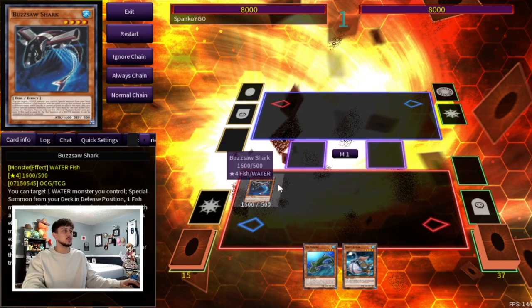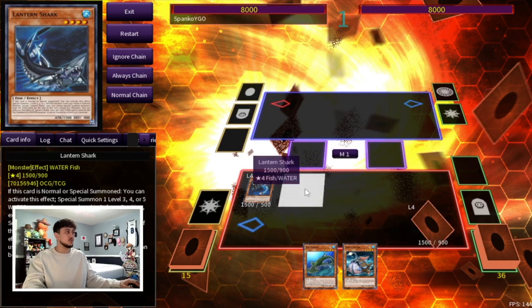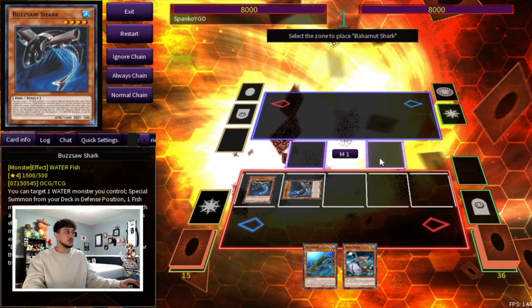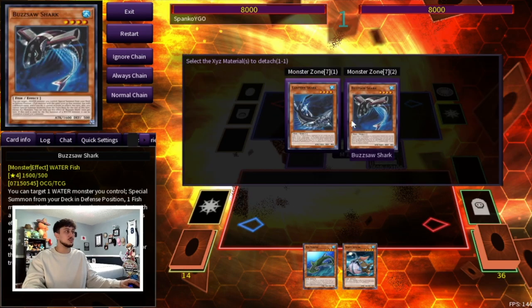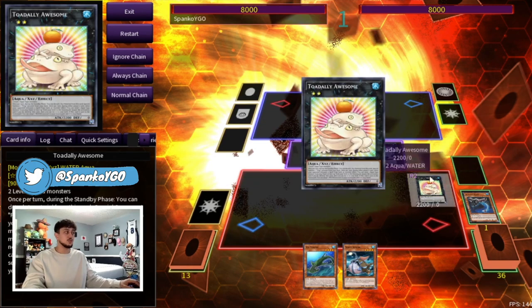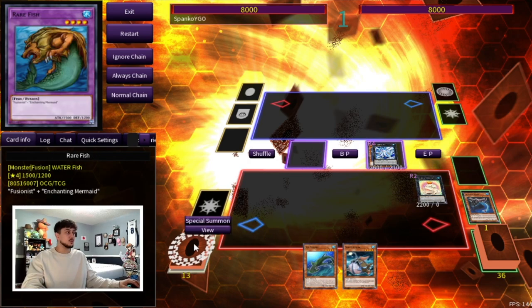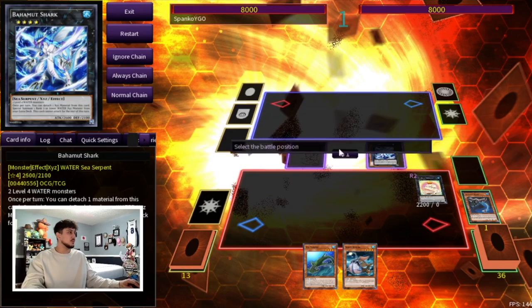We're going to start by normal summoning Buzzsaw Shark, activating its effect targeting itself, and summon a fish from your deck — let's summon Lantern Shark here. Then we go into Bahamut Shark. This sounds pretty standard so far, but now we're going to summon Totally Awesome. Keep in mind Totally Awesome is your fourth summon, so you're still under Nibiru and the rest of your combo is going to be safe, which is honestly really insane.